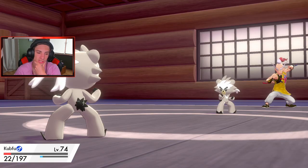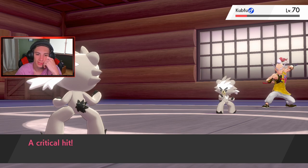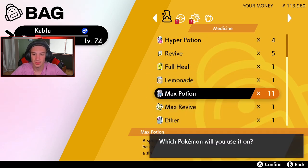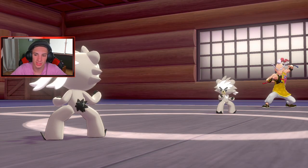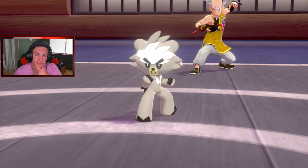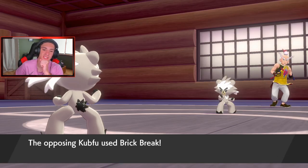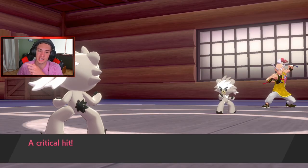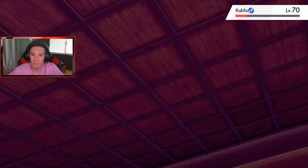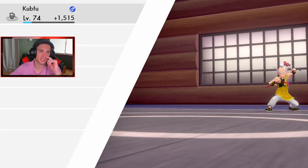Mustard's Kubfu goes first with aerial ace — it outspeeds me! We get a crit though. I use a max potion on Kubfu mid-battle. Back at full health, Mustard's Kubfu uses focus energy and then brick break — thankfully not aerial ace. I go for aerial ace since it can't miss. He gets a crit on brick break but we survive and aerial ace hits. That's game — Mustard was pretty strong, had to use a max potion, but our Kubfu is superior!